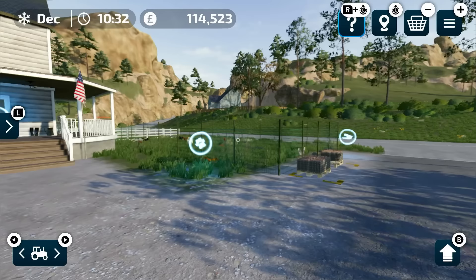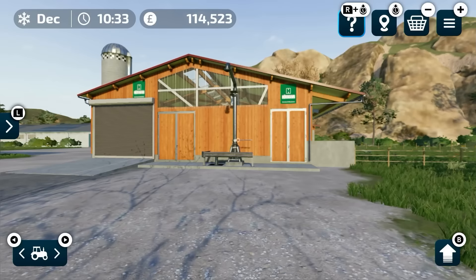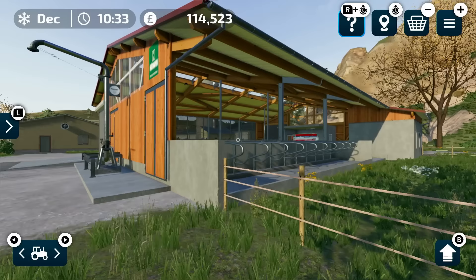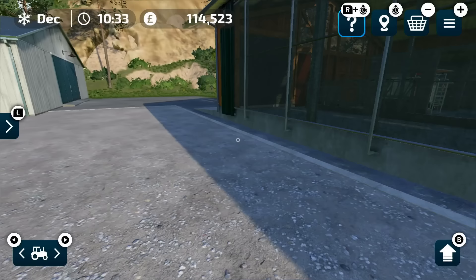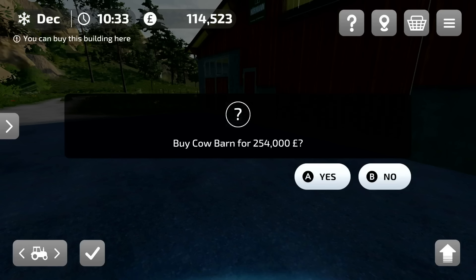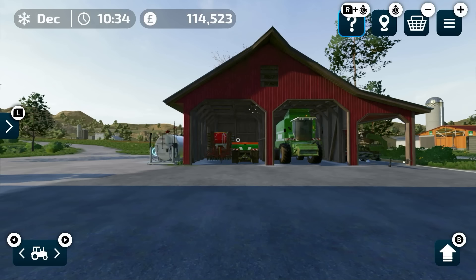Currently the only animals we own are some chickens, and they are egg producers. As you can see we've got a pallet and a half there — they've been busy laying eggs. So obviously we can sell them and make a profit. And this is a dairy farm — there's your stools and the milking machine at the back there, and a little paddock for them to graze in. But we don't own this at the minute, though I'd like to get some cows. We haven't got enough money — it's 254,000 pounds, a quarter of a million, and we've only got 114,000 pounds. So we need to make some money.